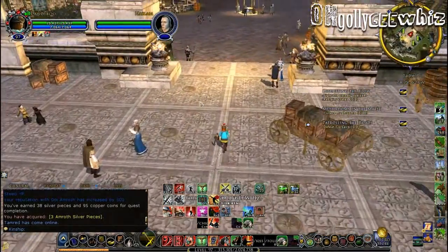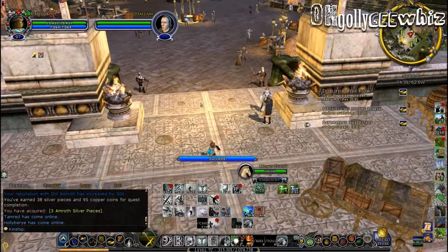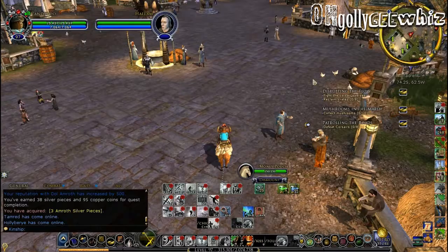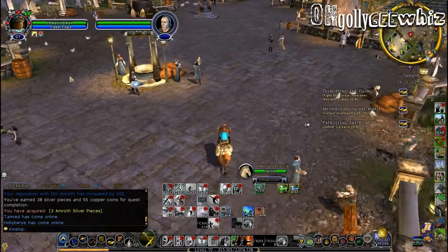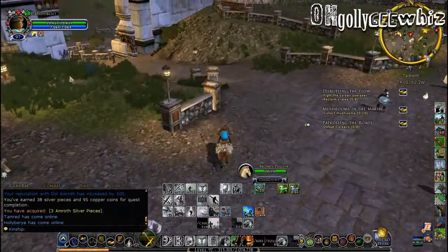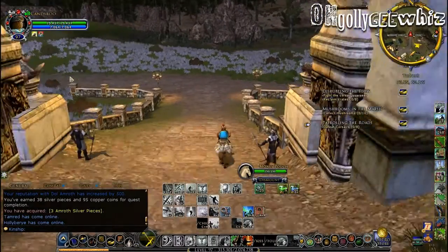Okay so, gonna get the hell out of here, press my horsey. So collect mushrooms — I'm supposed to collect mushrooms. Corsairs, mushroom, fight the corsairs to reclaim the crates. The crates are in the river and the mushroom is like straight ahead probably.